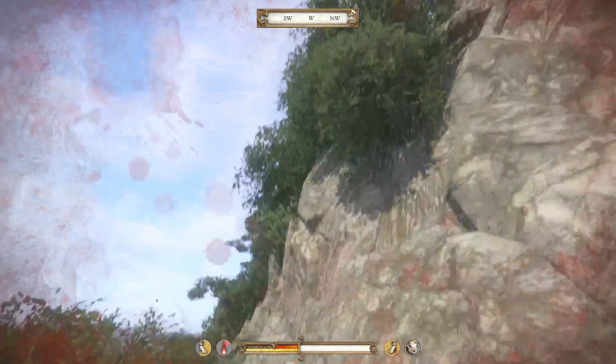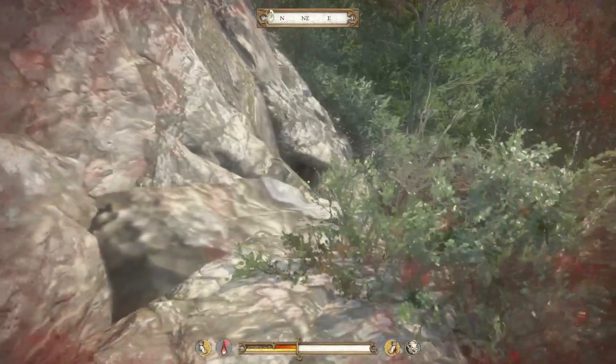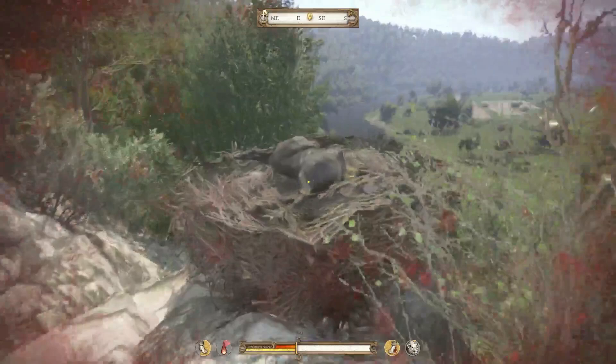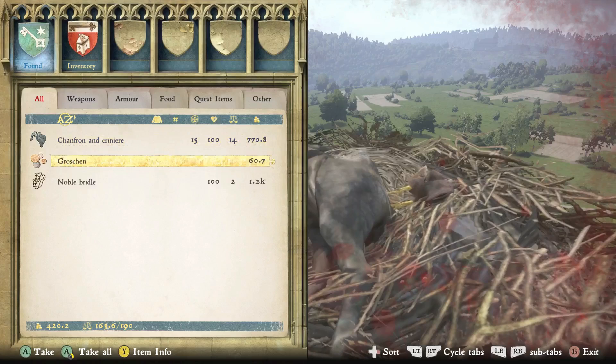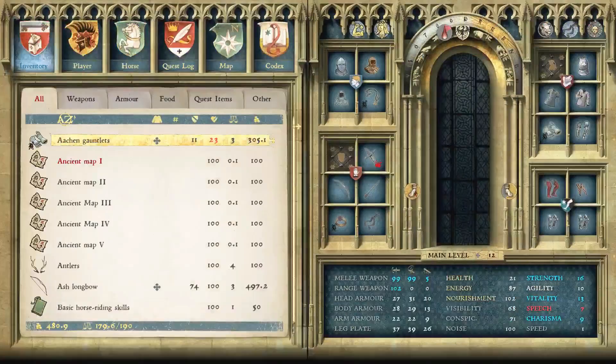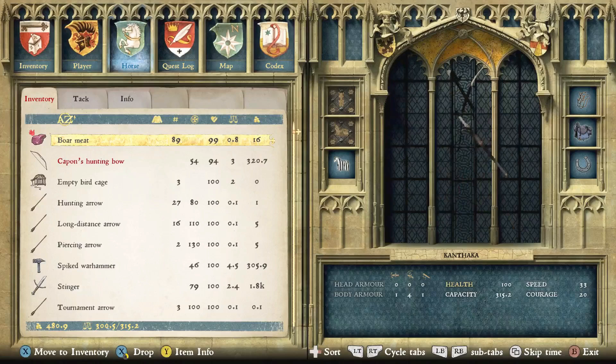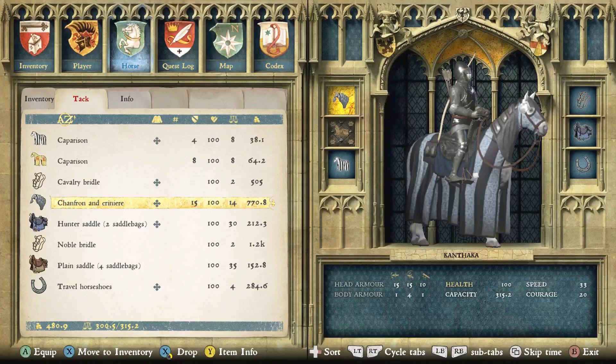The nest has some horse armor — it's the only horse armor I've encountered so far and I haven't been able to buy any. If you go and loot the nest, you can find a chaffron and crinet, which is horse armor, some money, and a noble bridle. That's a really fun easter egg. It looks pretty cool on the horse — not game-changing, but a nice little find for those interested, along with the noble bridle.